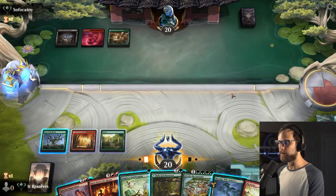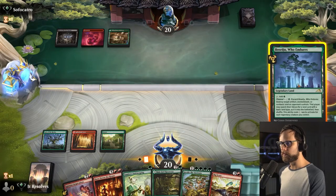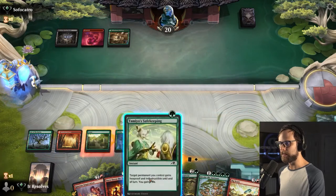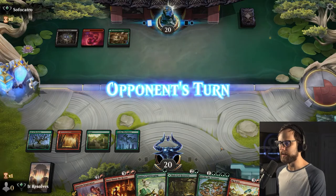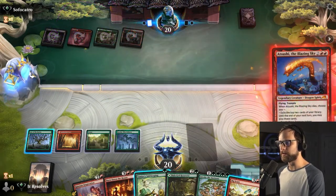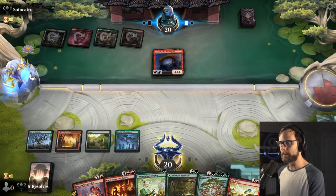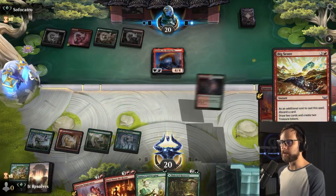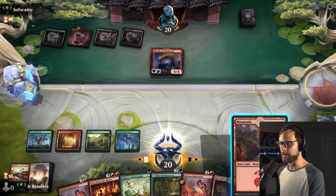Big Score is kind of fun. I think we end up just leaving up the Big Score, and we can discard out of there Invoke the Ancients or Burn Down the House as we see fit — it'll probably be Invoke the Ancients of course. We're actually okay to discard the Invoke because we get to just replay it later, so that's kind of the idea at least.